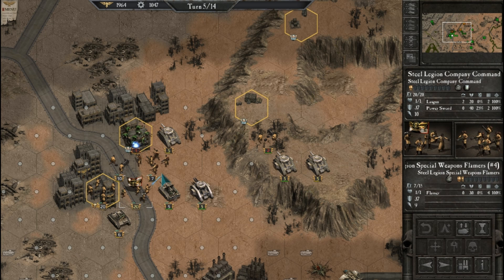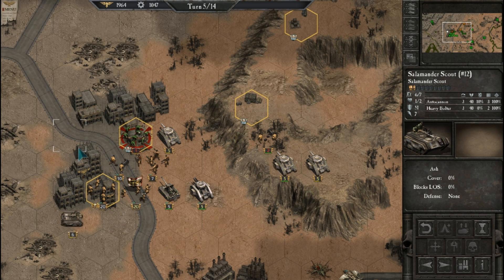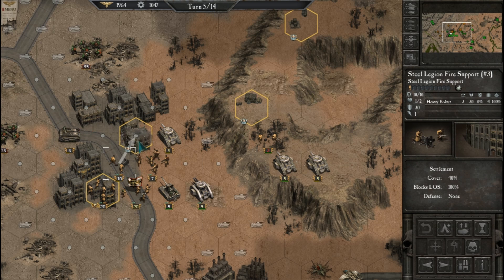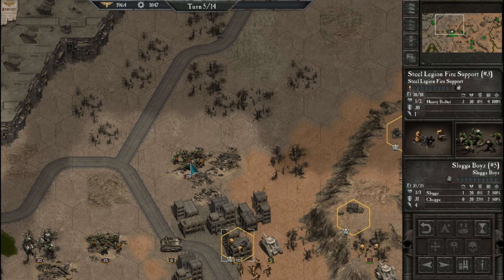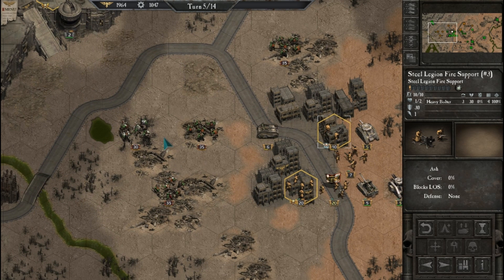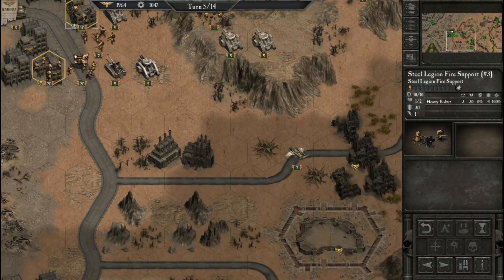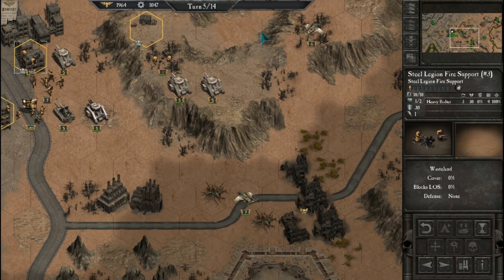Command unit — commit. Maybe this guy can get in here. Now we can move this unit in — another control point taken by us. Slugger Boys — they've got sluggers and choppas, we don't want to get close to these guys. Shooters and choppas. We've got some backup around here. Ending this turn.